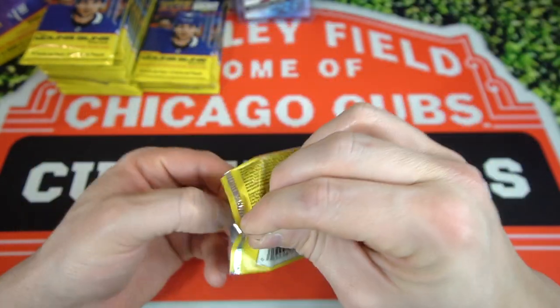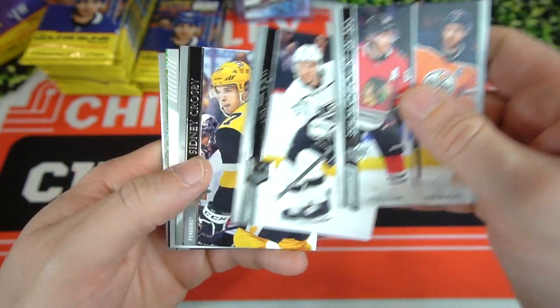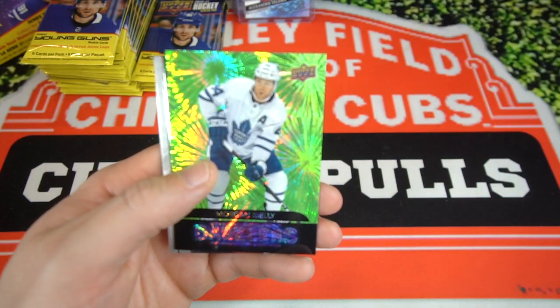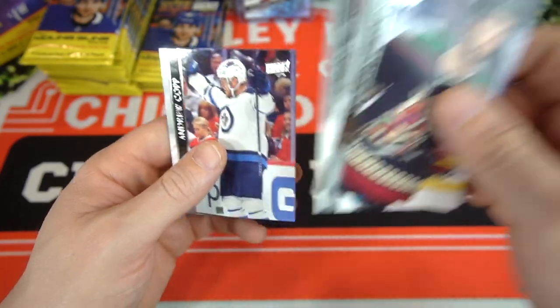Next pack up. We got a checklist — Kane and Leon Draisaitl, Matt Roy, Sidney Crosby, award winners, Matt Dumba. We got a Dazzlers of Morgan Reilly, Jomerson, Sorensen, and Andrew Kopp.